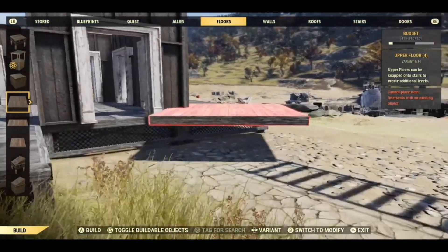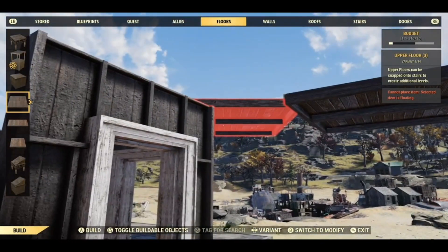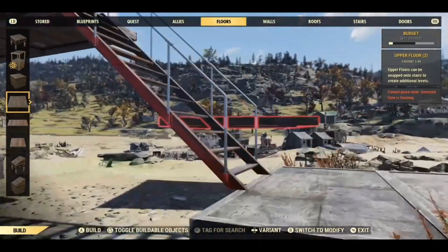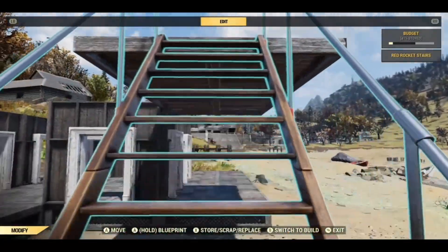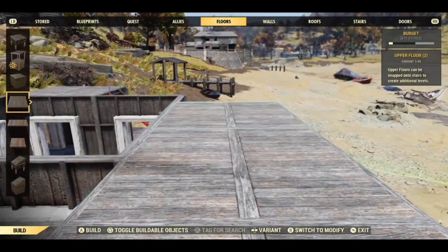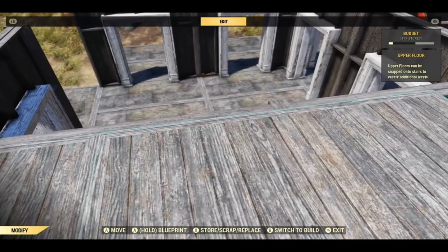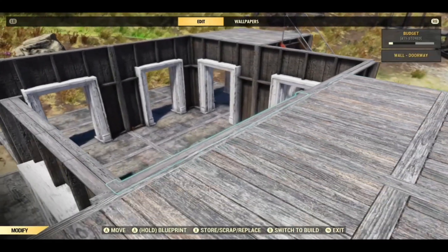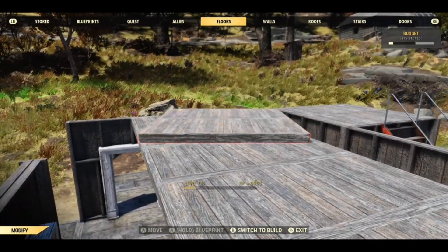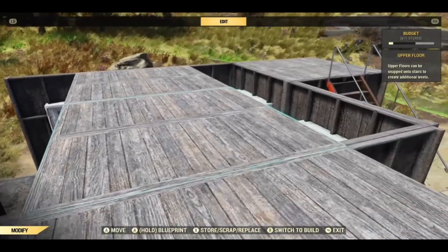The easiest way to get over there is just to use upper floors. I'm a bit OCD — I like to have all my floors facing the same direction. This is the middle point here now, so we are going to put floors across on that middle point, which is half-offset from the rest of the build.